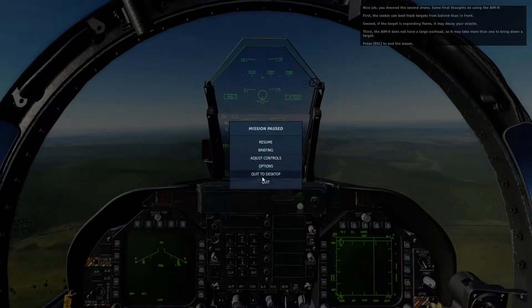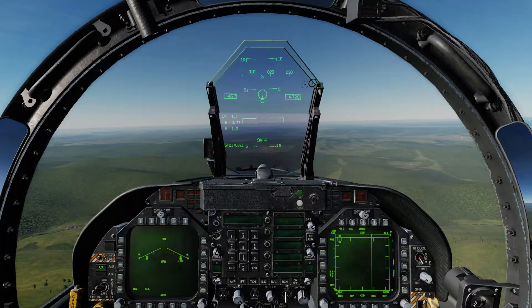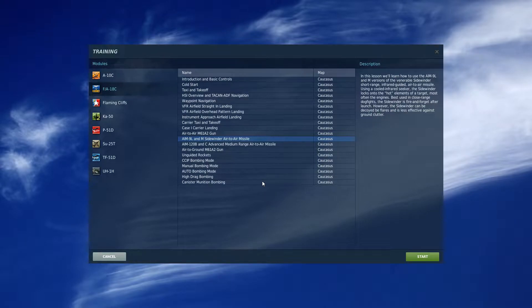And there you have it folks — that's your AIM-9 in-flight training mission. We've still got the AIM-120, air-to-ground gun, and rockets to get through, and then we're probably going to start doing some missions and a couple of campaigns. Hope you guys stick around for that, and I will see you all next time — peace.